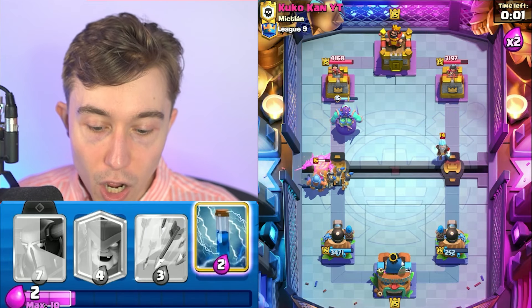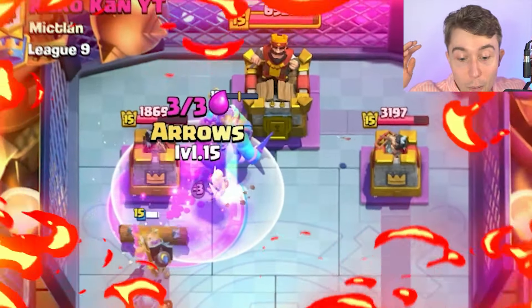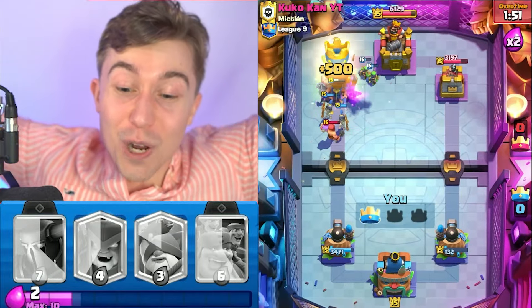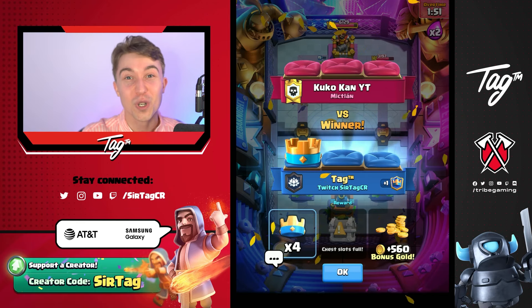If we do that and the Goblin Giant stays on the tower, and then we Zap on the Ice Wizard — we're spawning Goblins everywhere. We've got enough stuff on the left. Spirit Goblins, Fisherman — we yoinked the win! Let's go. That was the comeback of the century, all precipitated by that Fisherman prediction.